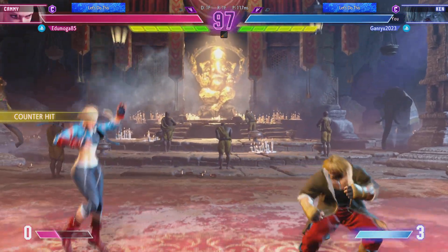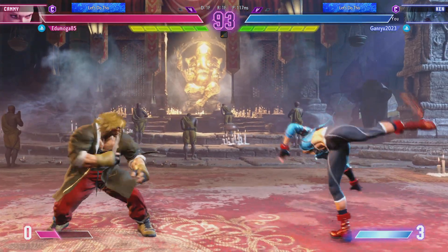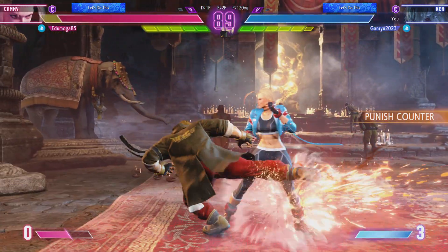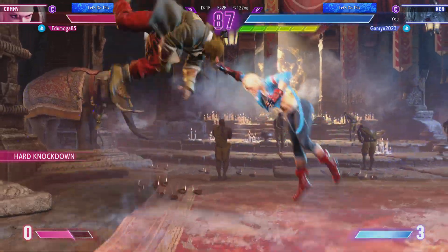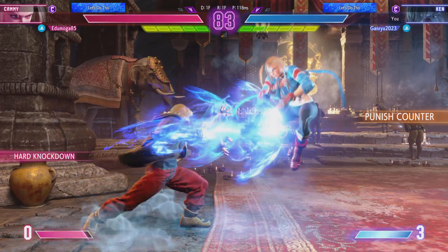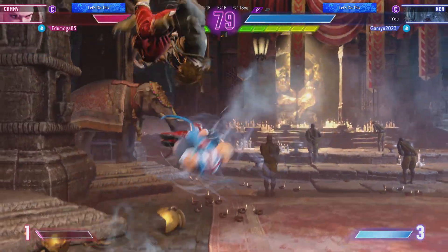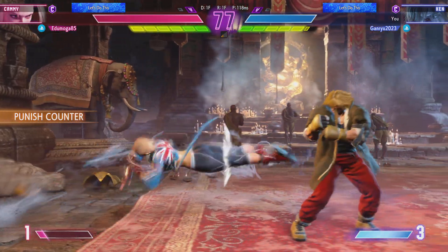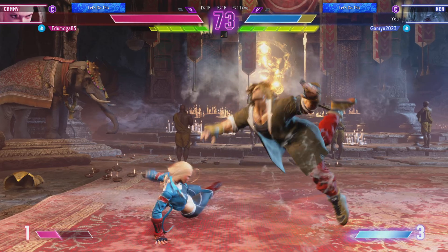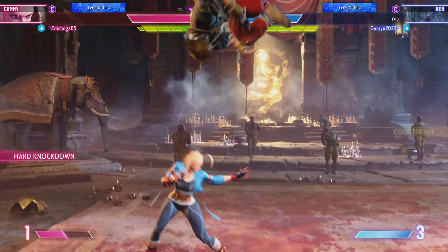Stark goes to the air. This is it — who's going to take it all? Player two managed their drive gauge well to create lots of opportunities for themselves. Let's see if they can maintain this rhythm. The low kick hits. Smart stuff — hopping out of that range to zone the opponent. Read the jump in perfectly. The low. Both low heavy, but no go. Knockdown. Here comes the mix-up.